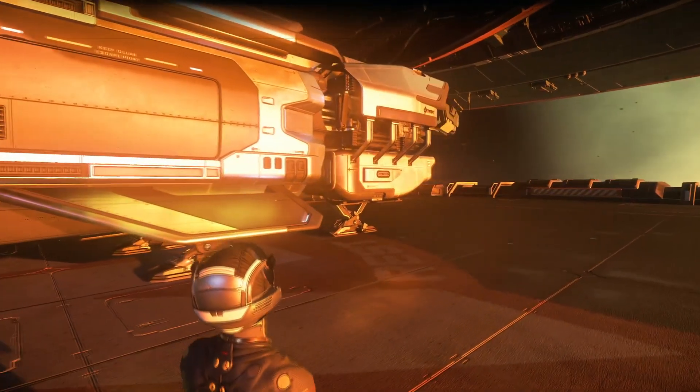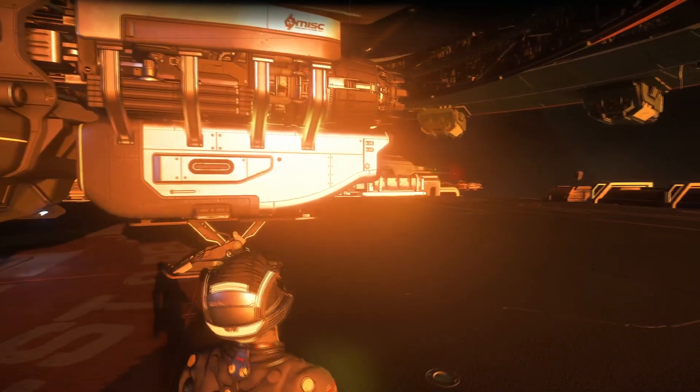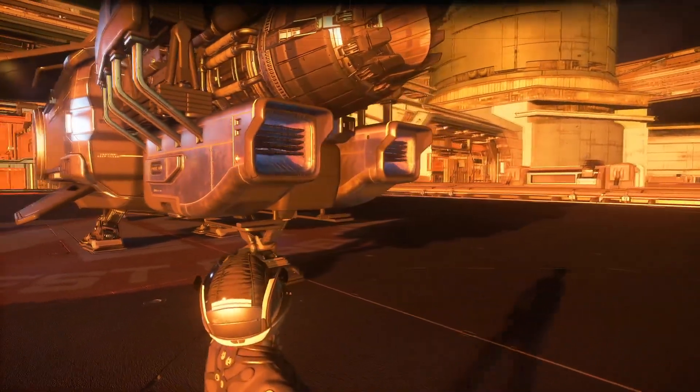Under the cockpit, you'll see a small pilot-controlled remote turret with twin size-1 weapon hardpoints. It's not a lot of firepower, but the capacitors for these guns are pretty hefty, so you can at least defend yourself a bit if attacked.